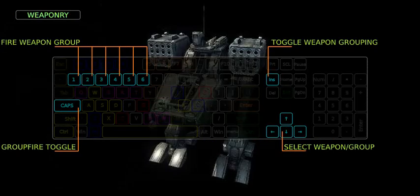Weapon systems. To fire the first weapon group, use the left mouse button or the 1 key. To fire the second weapon group, use the right mouse button or the 2 key. To fire any further weapon groups, use further mouse buttons or further numeric keys. To toggle firing mode to chain fire or group fire, use the Caps Lock key — it will apply only to the currently selected group. To select a weapon or group, use the cursor keys. To toggle weapon assignment to a particular group, use the Insert key.